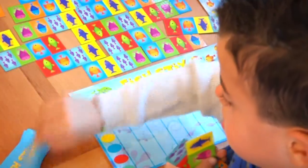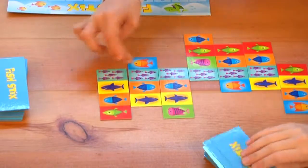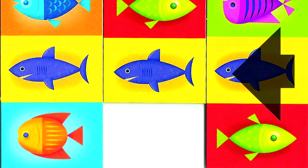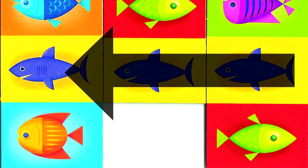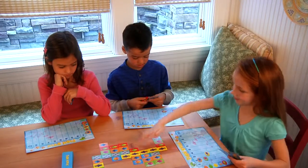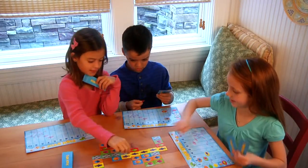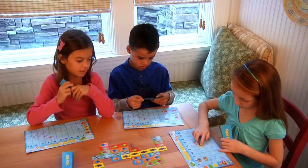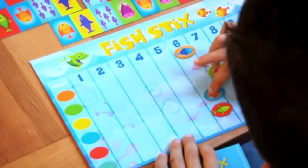Now, compare the fish on your sticks with those on the board. If you have a fish that is the same type, match it. The fish must be swimming horizontally and in the same direction. You receive one point for each fish that is matched. For example, if you match two fish, move your fish token across the scoreboard two spaces, and so on.